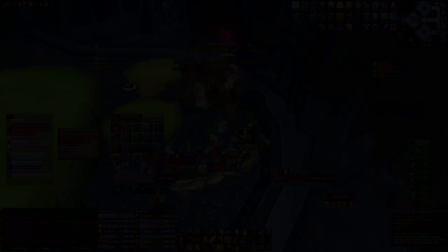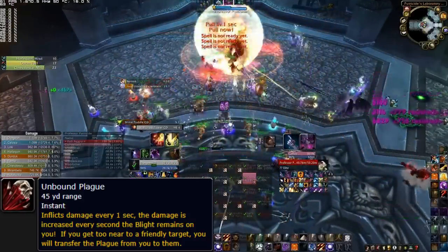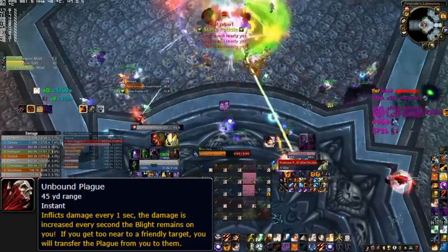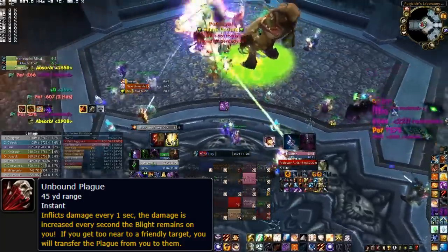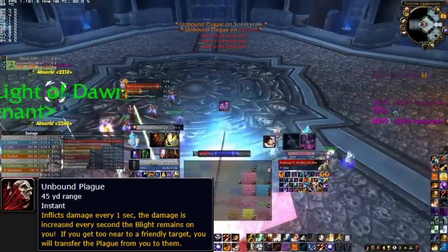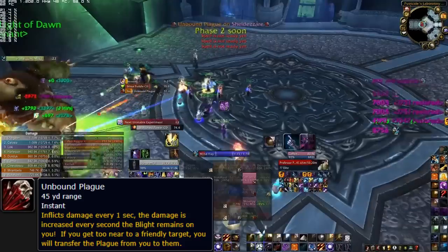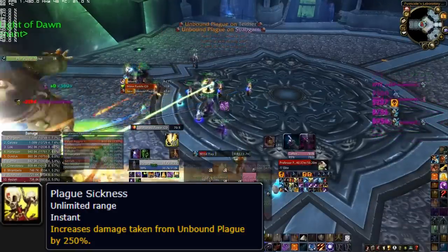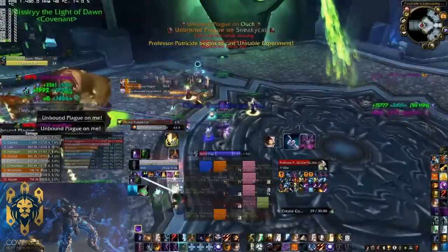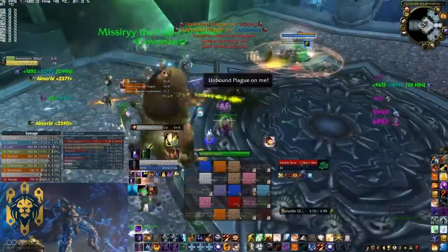Now moving on to Heroic. In Phase 1, and for the remainder of the fight, the Heroic version introduces Unbound Plague. This dot is applied to a random player, lasts 60 seconds, deals increasing damage per second, and will jump to anyone within 3 yards, resetting its damage when it jumps. If left on one target, the dot will eventually deal so much damage it becomes unhealable and kills its target. Players targeted must run to a nearby player and pass it on before it kills them. The catch is that the former player gains Plague Sickness, increasing their damage taken from Unbound Plague significantly — this debuff stacks and lasts for a minute, so two players cannot simply pass it between each other.